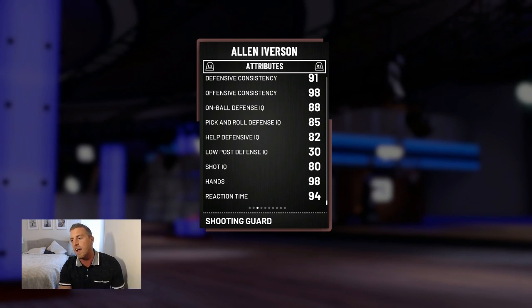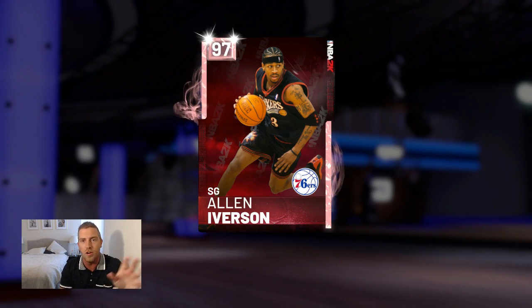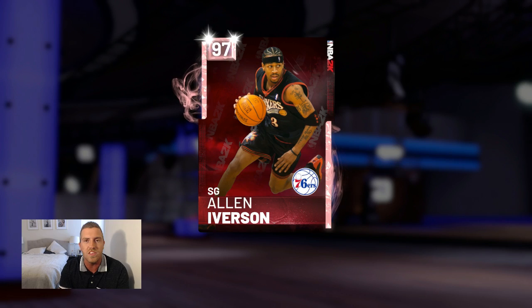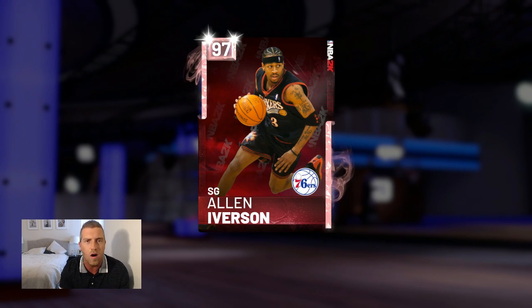Defensive consistency of 91, offensive consistency of 98, 88 on-ball — very good for an Allen Iverson — and reaction time of 98. Now the big question, the big rumor with this guard is his size: six foot. What has 2K18 done to you? It has scarred you, left a permanent indent on your brain that small point guards can no longer be used in 2K. Allen Iverson has been usable in every 2K — minus last year, due to the blow-by animation being overpowered.